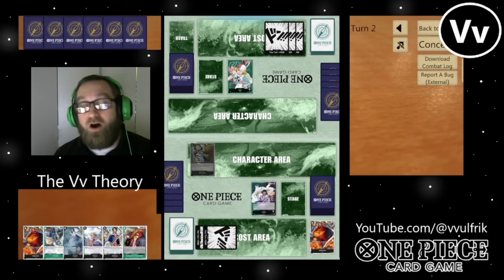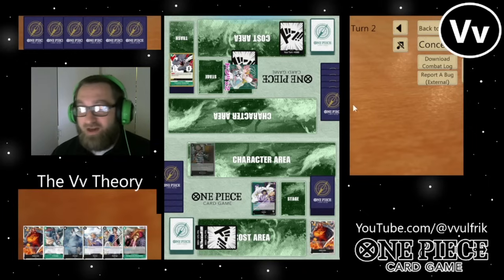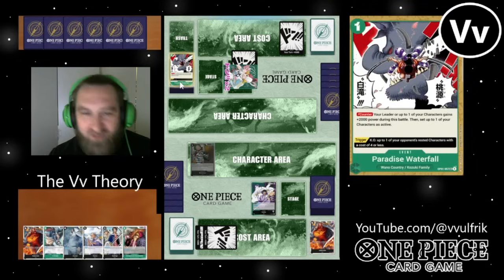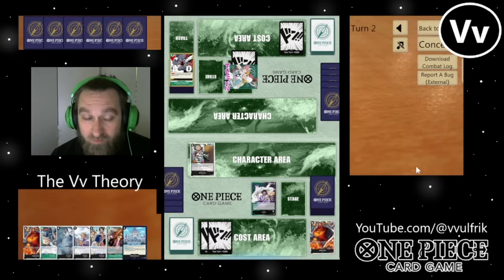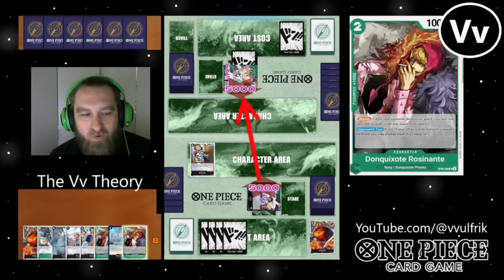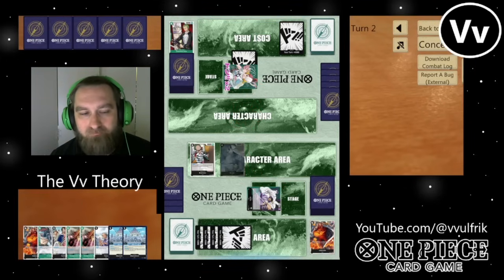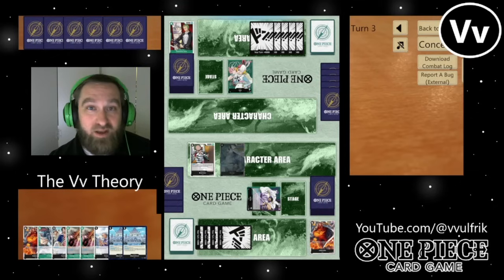With this deck, you can untap your characters — or set your characters as active — that cost 5 or less. So it does have that inverse synergy. You need to combo it accordingly. We can still run cards like X-Drake. Notice I'm running almost a pure navy version here — every card in my hand is navy. We're going to want to run cards that we can benefit from.